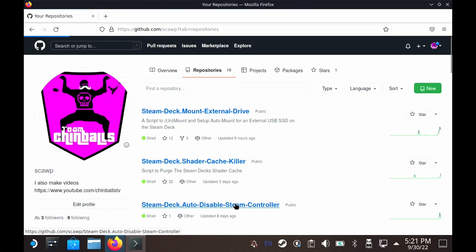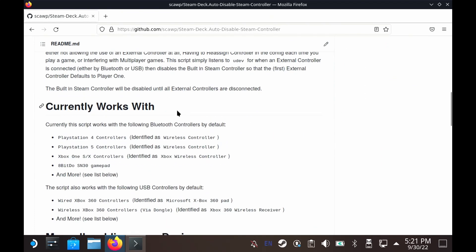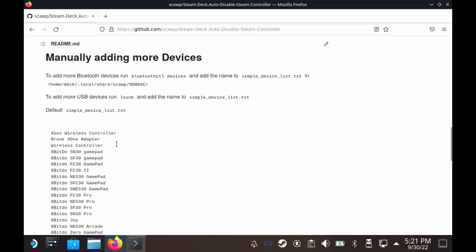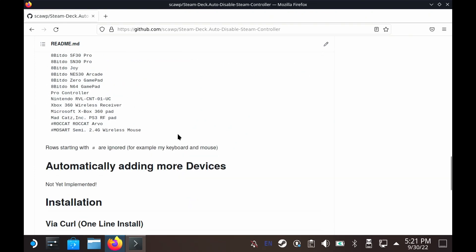To get around this, I decided to write a bash script. Here is my GitHub page with the project on it. It is called 'disable Steam Controls' and it's an automatic script that will run from your Udev rules.